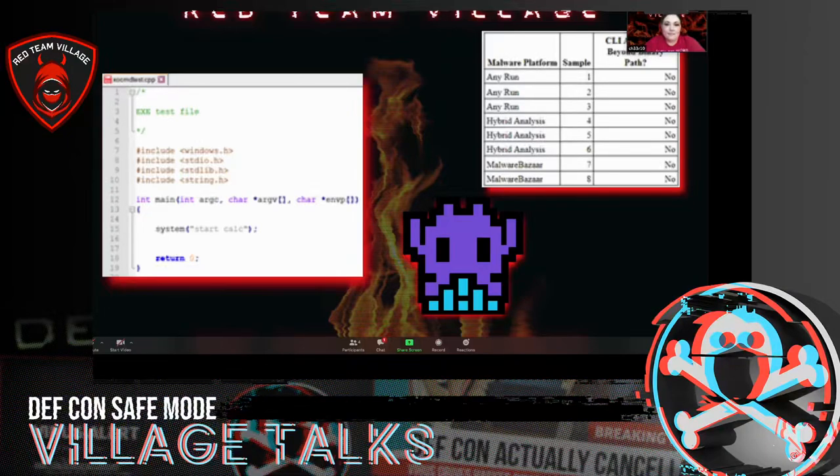The problem I had — if you can see on the right-hand side, all of the 'no' results for command line arguments — I'm like, what the heck am I doing wrong? Why can't I figure this out? Why aren't these executing? I went to Any.Run, did Hybrid Analysis, Malware Bazaar, pulled stuff from VirusTotal.